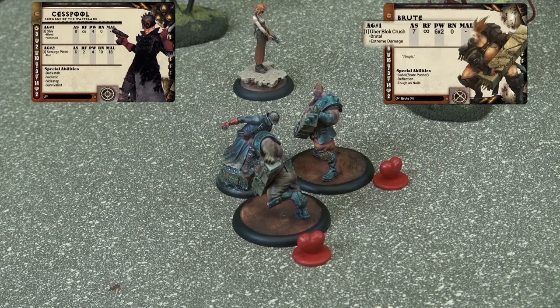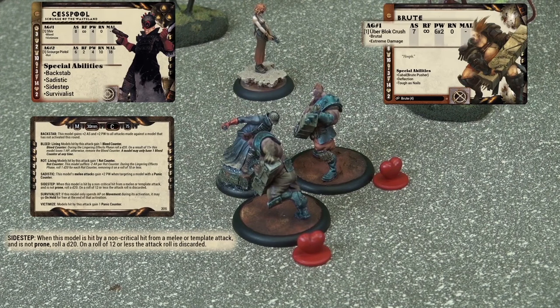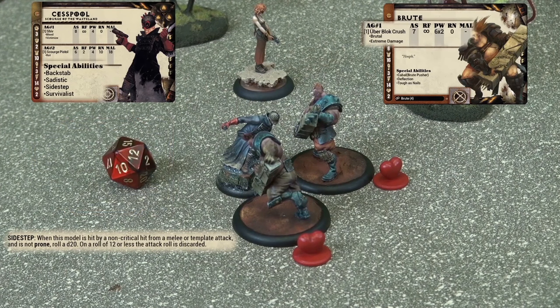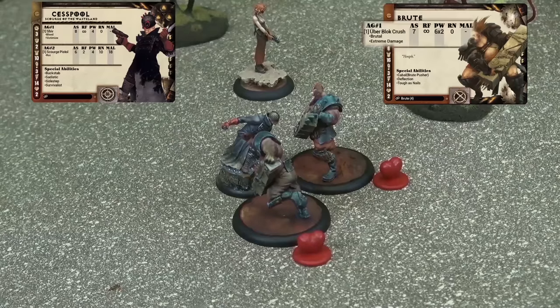Cesspool has an armor of 10, usually not very survivable. Looking at his special abilities, per the Sidestep rule, when the model is hit by a non-critical hit from a melee or template attack, he may roll a d20. On a roll of 12 or less, the attack roll is discarded, giving Cesspool an additional chance to dodge out of the way. Cesspool rolls for his Sidestep and rolls a 15, failing his check. Cesspool must now perform his armor save. Looking at the Brute's Uber Block Crush attack, we see that its power is 6x2. It gains a further plus-1 from the charge bonus and a further plus-1 from the Gang Up bonus, bringing its total to a devastating 8x2, meaning Cesspool will have to pass 2 saves at minus-8 to avoid suffering any damage. In this case, that means both dice must read 2 or less.